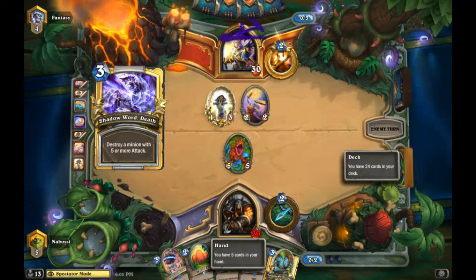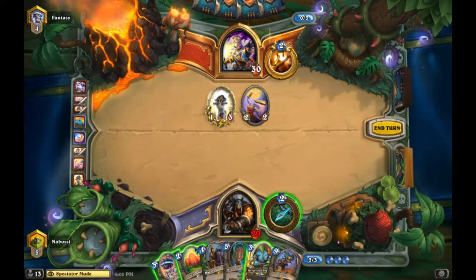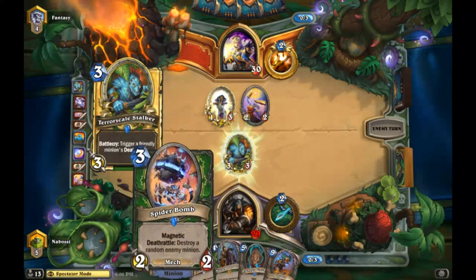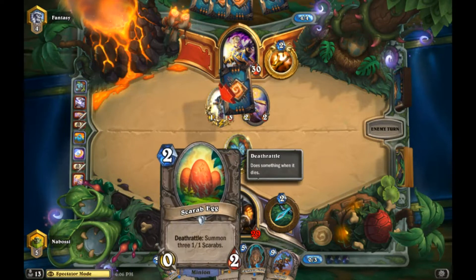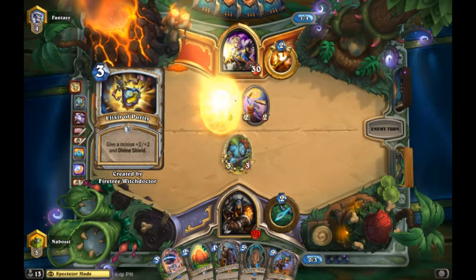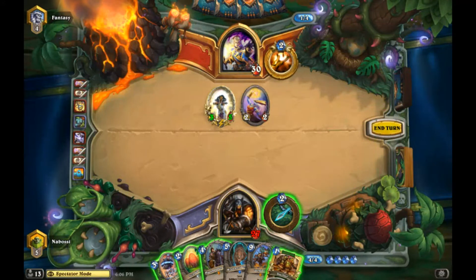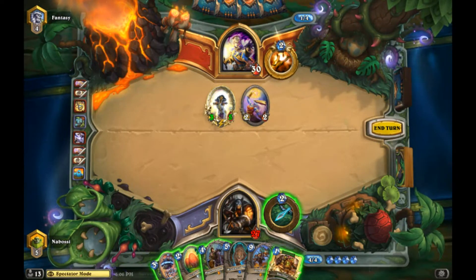Coining Egg is the best play - if he decides to attack in, heal, and draw a card, that's fine because next turn we get to set up a three-mana eight-eight. If he decides to full trade then we end up with a five-five, and both lines are good for us. Unless he has Shadow Word Death, which would be a little unlucky. Oh that sucks. I think I'm okay just playing Terror Scale here to contest his one-three because we don't want that getting too big.